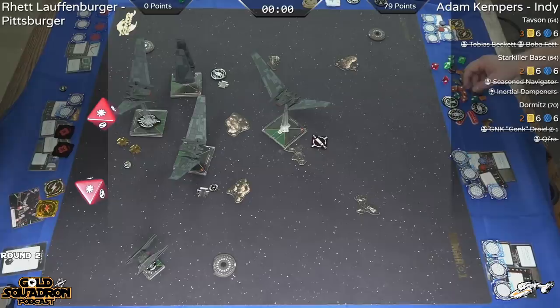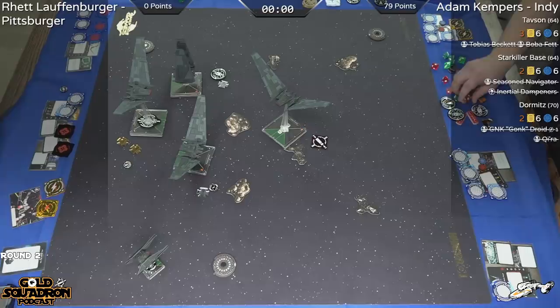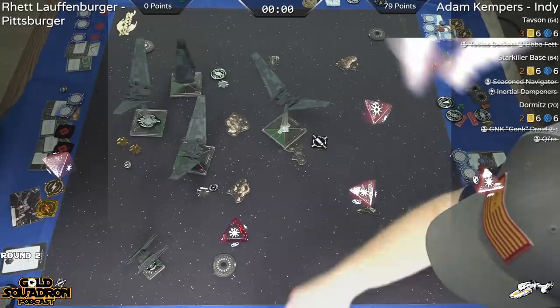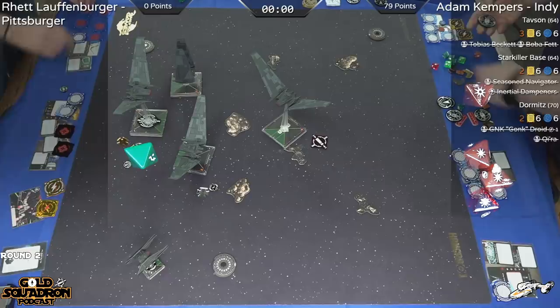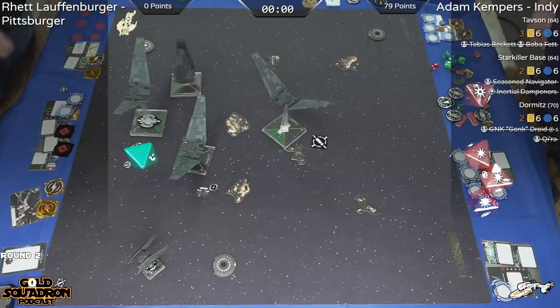Rhett's Upsilon at range one, five dice attack — two hits versus an eyeball, so that Upsilon takes two more to shields. Now we have the return fire, five dice. Re-rolling here, spending a focus for three hits and a crit. That Upsilon has lost all its shields at this point, taking heavy fire early on — still kicking, but in a tough spot, facing down the firepower of these three shuttles.